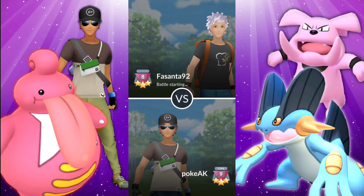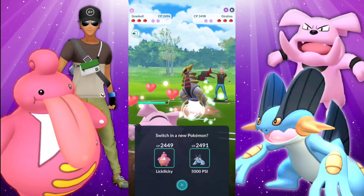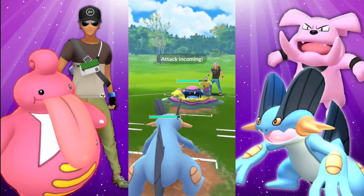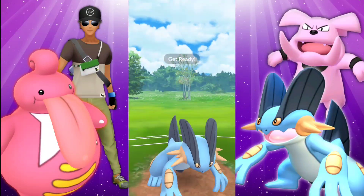Moving into the next battle here. Let's see what we have going on. We're met with another great lead — Giratina Altered Form. So we're just going to stick this one out and wait for them to swap. They're going right into that Muk and we're going to swap into our Swampert. Now, the Dark Pulses are going to hurt, and yeah, we don't like those.